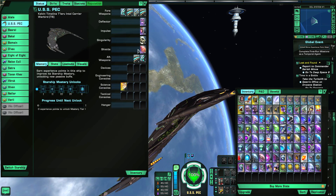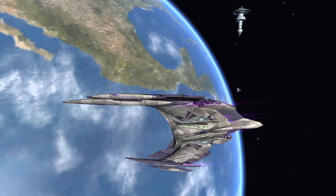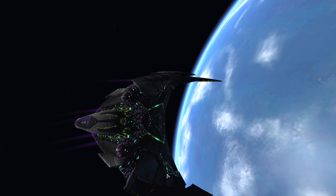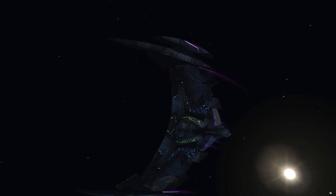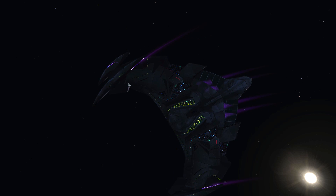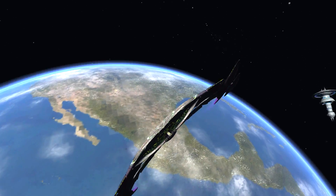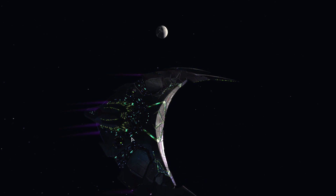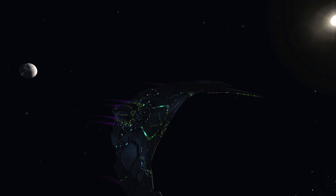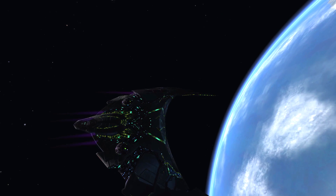The Jem'Hadar space set — three pieces — victory is life! I'm definitely loving this when the ship is on the shadow side. On the lit side you see a couple of life pods highlighted, but on the dark side you can see a lot of lights and life details. As the Jem'Hadar say, victory is life — that's cool and really awesome.